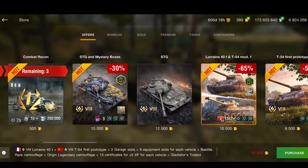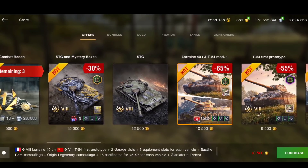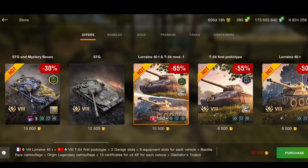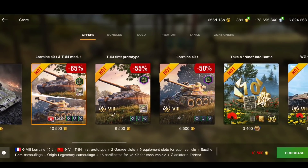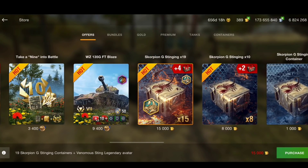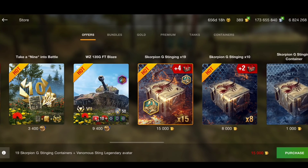That's a really good bundle — 10,500 gold for both, and you're getting camos, full equipment, and the times-five XP boost. That's a really really good offer. Or 6,500 gold for each of them individually, which is still a good buy in my opinion.